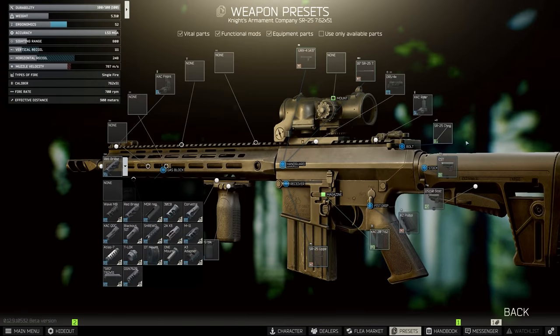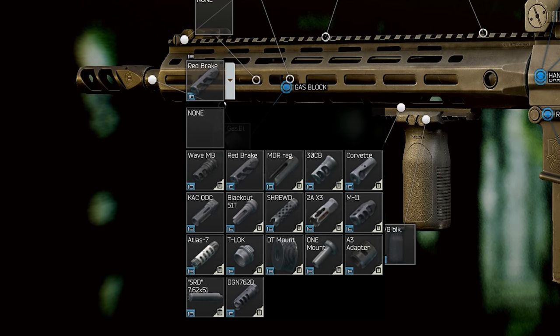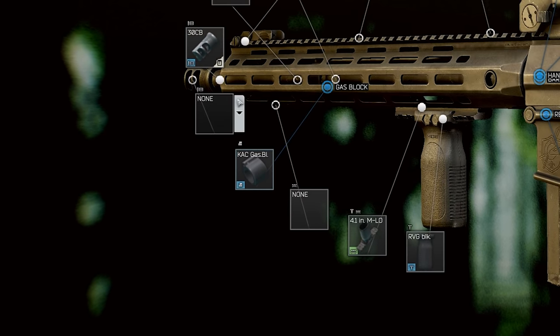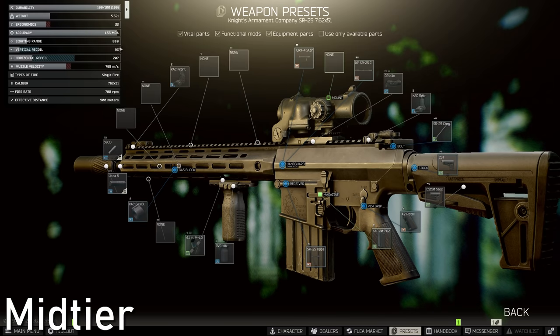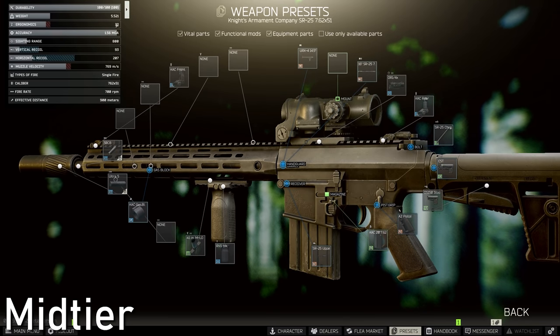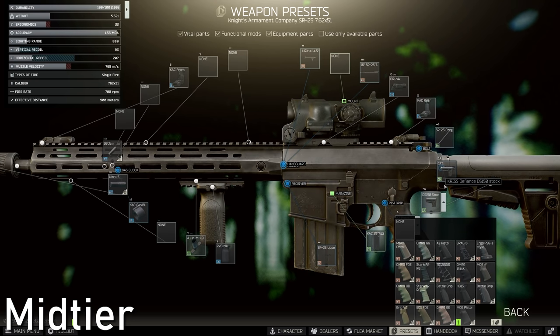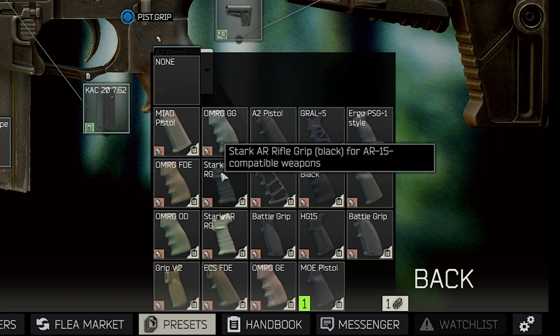So let's take that build one step further — I would actually recommend suppressing this build. It is going to cost you a little bit more rubles, but we're going to be slapping the Thunderbeast 30CB compensator on there and the Thunderbeast Ultra 5 sound suppressor on top of that. This build actually allows you to get so much more use out of the SR25, allowing you to snipe your targets at range. But because of the suppressor, you've lost a lot of ergo, so we are actually going to be pairing this with another grip.